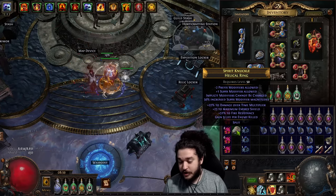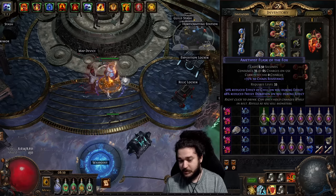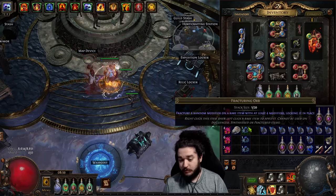If you fail, you can actually cleanse the fracture by wiping it off with a vendor recipe, which I'll show when we fail this fracture.